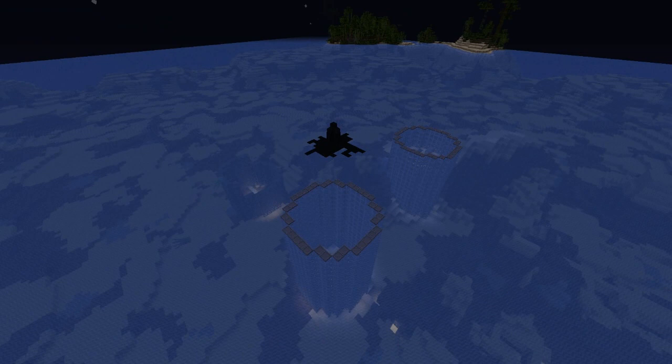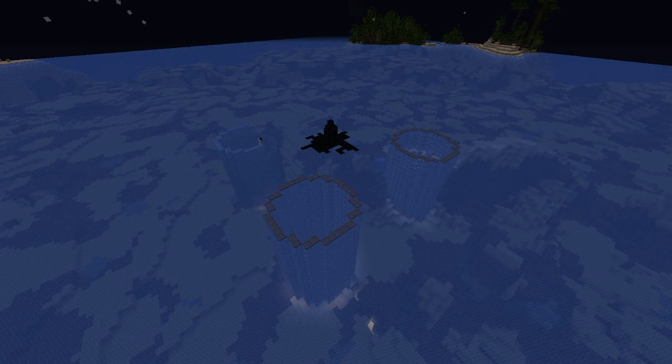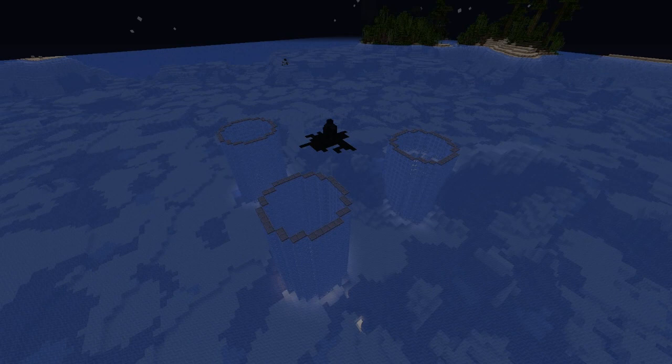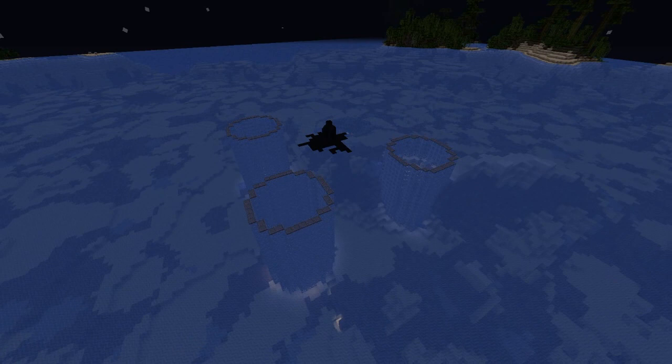With two pillars down and two to go, this is probably the longest part of this build, but probably the most important as well. Getting these the right space apart and getting them perfectly aligned with the well itself is very important for the look of the overall platform. Another key thing is that when we took the scaffold above the water level, we had to bring it up high enough for the rest of the building not to be out of proportion with the pillars themselves.